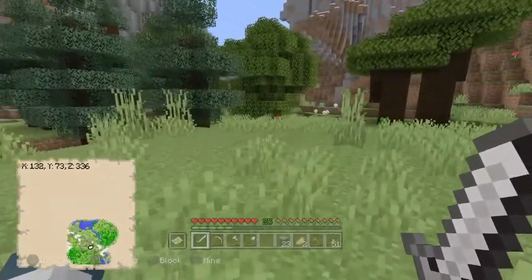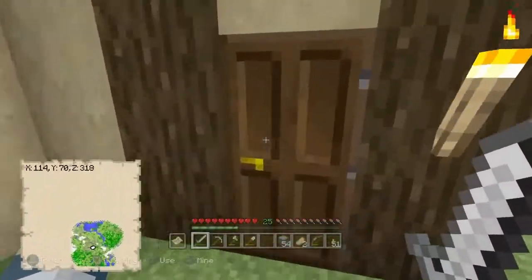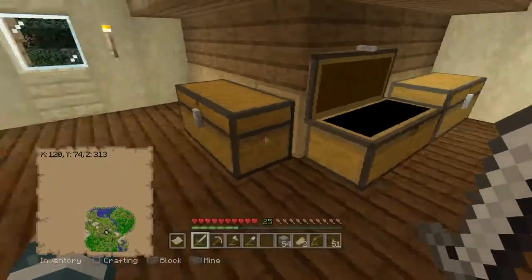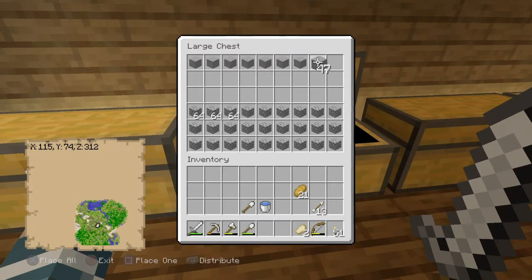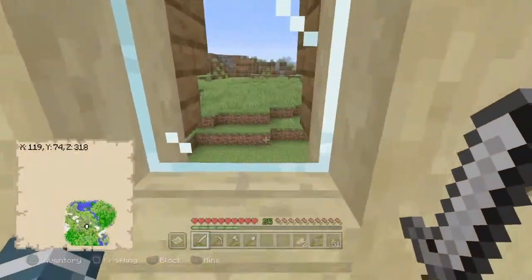At some point in this series I want to be able to farm stuff faster because I don't have a whole lot of time to film. We are going to be building an AFK fish farm on this world — I know you Minecrafters hate them, but we're definitely going to build one. It would make my life so much easier getting certain books, mending books, and things I need.